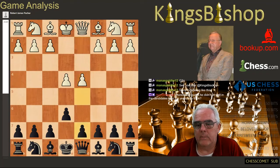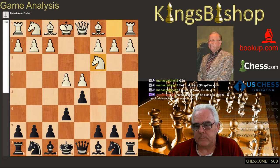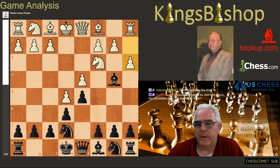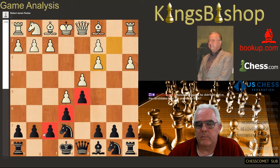D4, D5, Nf3, and this is the Winawer variation here with Bishop B4 — the advanced variation. And Knight to E7, upon A3, Bishop takes check, and B takes. A very normal setup. One of the drawbacks of the French Defense is the bishop — the light-squared bishop, the Queen's bishop — takes a long time to get into the game.